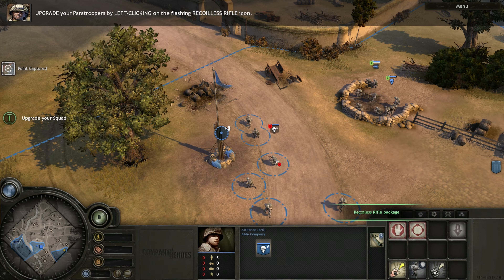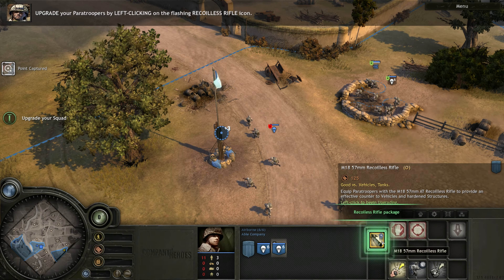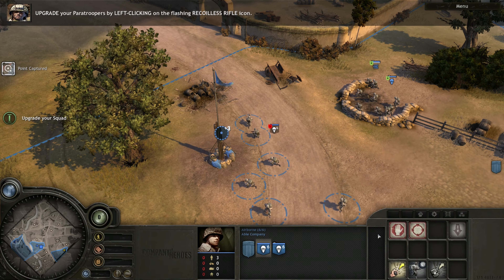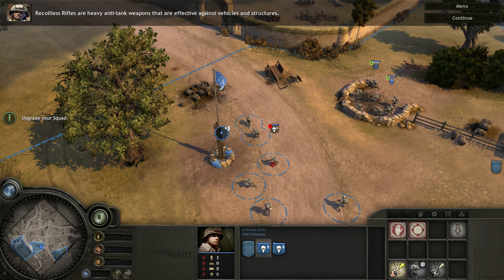Notice your squad was promoted to veteran status. There are three ranks of veterancy in Company of Heroes. All units gain veterancy the longer they are in combat, making them more effective on the battlefield.